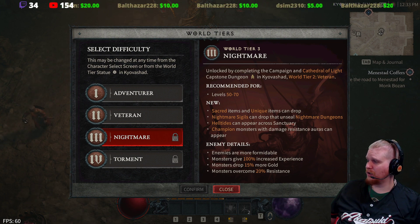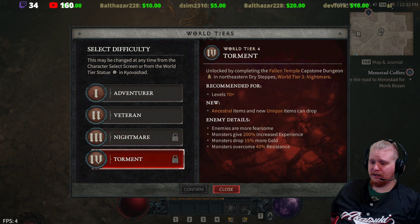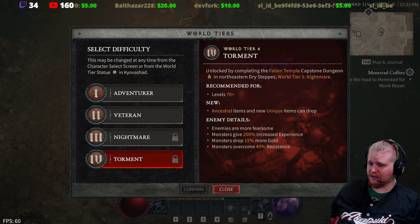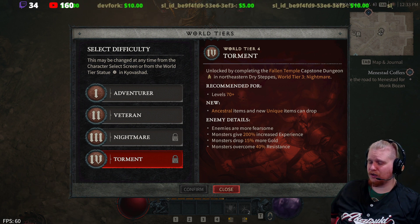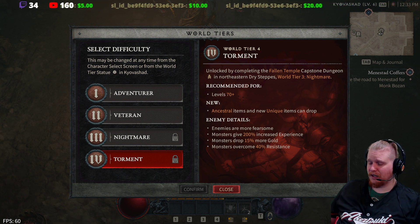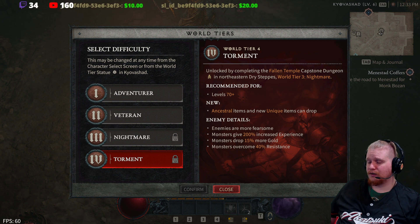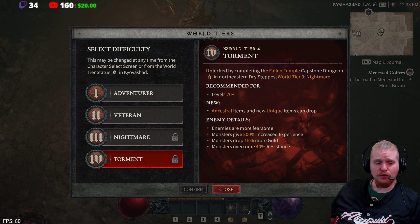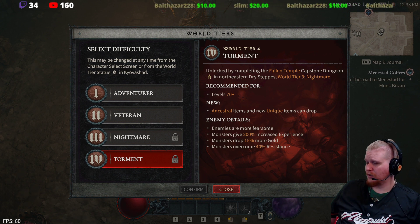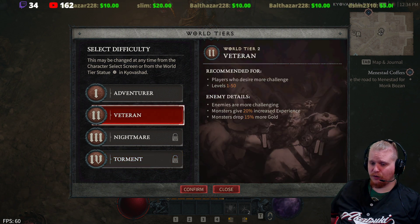In Nightmare, enemies are formidable: monsters give 100% increased experience, drop 50% more gold, and overcome 20% resistance. Finally, Torment difficulty is level 70 plus, unlocked by completing the Fallen Temple capstone dungeon in northeastern Dry Steppes — that's World Tier 3 Nightmare. Ancestral items and new unique items exclusive to World Tier 4 can start dropping. Monsters give 200% increased experience, drop 15% more gold, and have 40% resistance to effects.